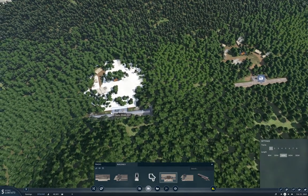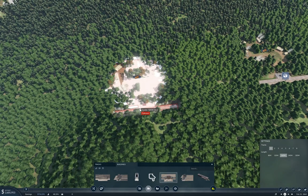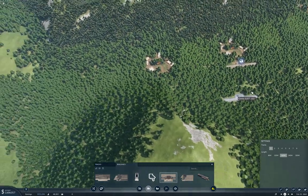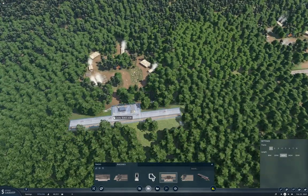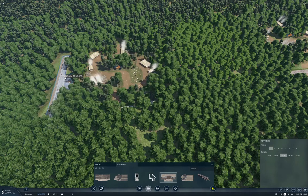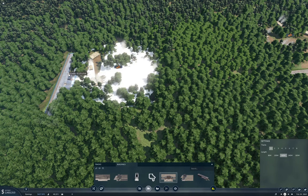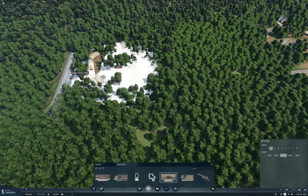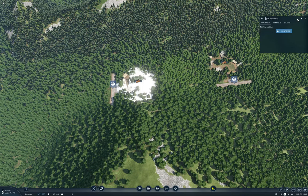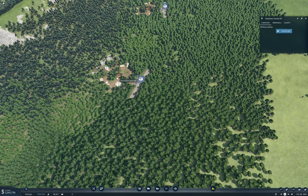That one's going to be slightly challenging. Let's see — we can put this one off to the side, wang it around and put it here. That will probably work slightly better. So we've got our stations — I'm naming these after the industries so it's clear what's where. That's Nowhere Forest Number Six.